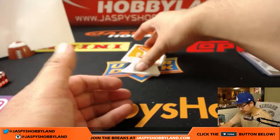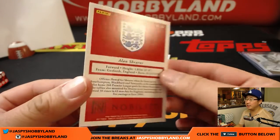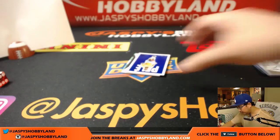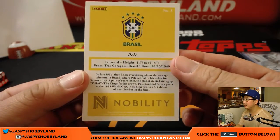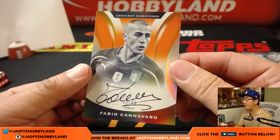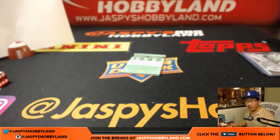Next pack — we've got Alan Shearer again, 14 out of 75. Another one for Coop. And we've got Pele, 32 out of 99 — nice one for Brazil, that will also go to Coop. And then we've got Forza Azzurri — wow, nice low number, 34 out of 49 — Fabio Cannavaro. Nice autograph there too. Who's got Italy? Brandon Gomes with Italy. Forza Azzurri.